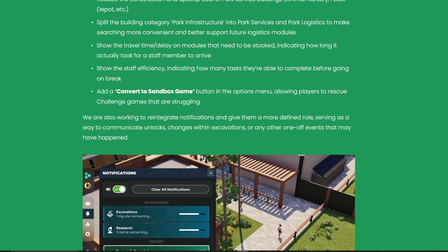Show staff efficiencies indicating how many tasks they'll complete before going on a break — again really good. I'd like a more detailed staff screen where you can see exactly when people are going on breaks, because when you place a cashier facility it employs an extra staff member purely for break rotation. As you expand the park you'll have loads of people rotating between food facilities, and I'd love to assign staff to specific shops — but you know me, I like to micromanage.